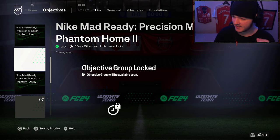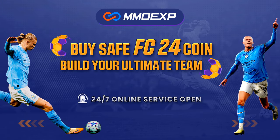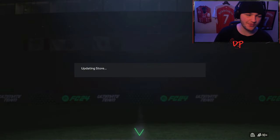The question we're all asking is: how do you get these kits for cheap, fast, and reliable coins? Make sure to head over to mmoexp.com and use code DAVIS at checkout for five percent off your order.